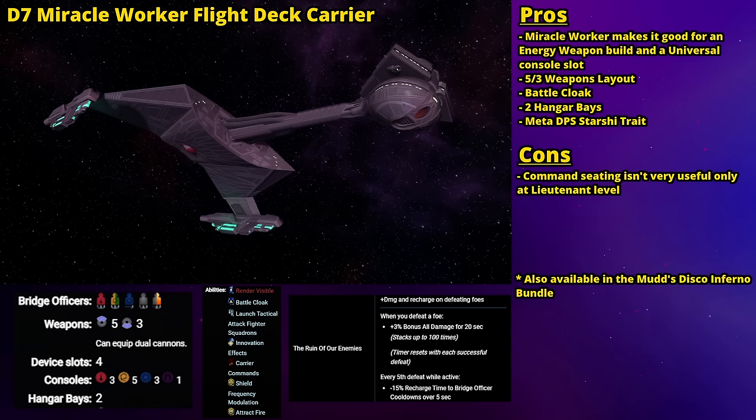I also forgot to mention that owning this ship grants access to the Advanced Disruptors and Advanced Phasers — unique beam weapons with a powerful proc that allows you to stack crit severity, though they only stack up to six times and only come in beam arrays (no dual beam banks or cannons). This ship is also available in the Mudd's Disco Inferno bundle; if you have the spending money, that unlocks the ship and its trait account-wide along with the Federation counterpart, the Constitution Miracle Worker Flight Deck Carrier. The D7 won out on the list because it's the one with the meta starship trait. The bundle also includes the Ba'ul Sentry ship, which has a great console for anti-proton builds.